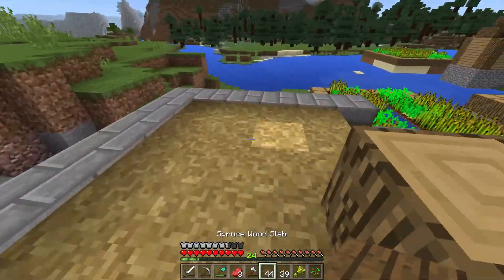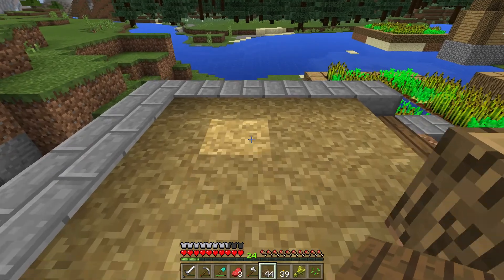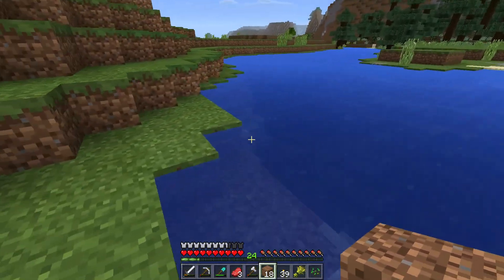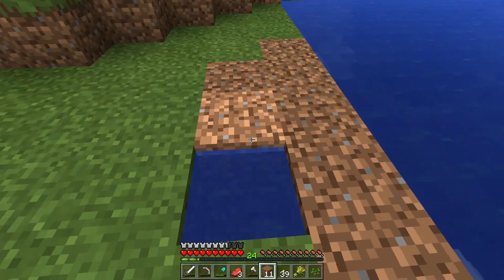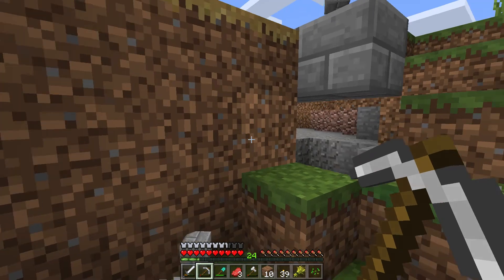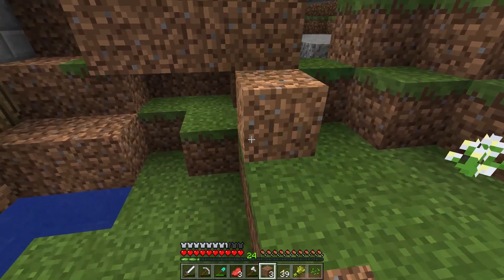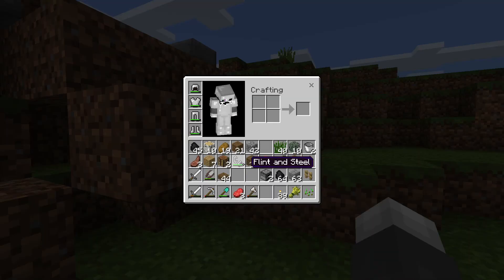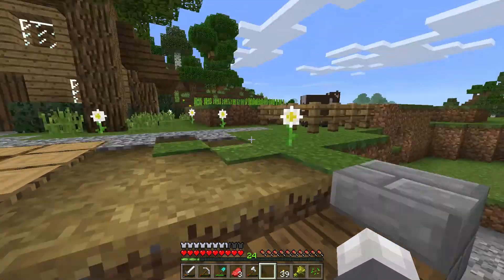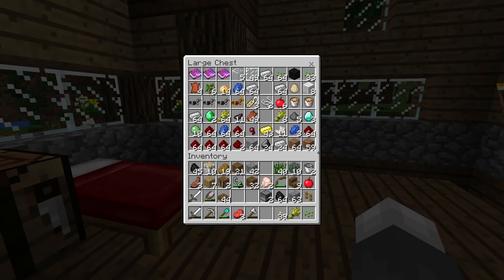We just need to flatten this out. Actually, the bridge should probably be right here, extending from the path. Let's fill this in a little bit just to make it easier to actually make the bridge, and we can continue the path from here. Then down one. We're just going to do the same kind of path as over there — stairs with half slabs and stuff. Wow, that cow grew really quickly. I just put him in there — that did not take the five minutes I was expecting.